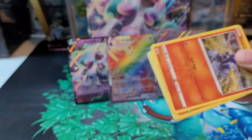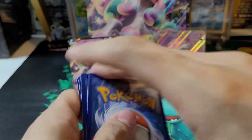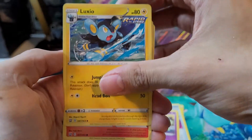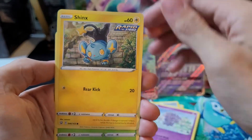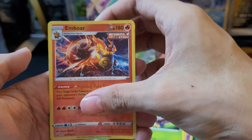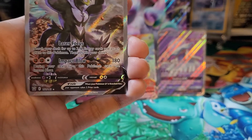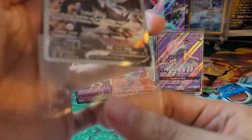On to the final pack. We have two ultra rares so far from four packs — not too bad. Here's the code card. We have a Fire-type energy, Escape Rope, Grumpig, Luxio, Sinistea, Rolycoly, Espurr, Blipbug, a reverse holo Emboar which is a rare, and a Single Strike Urshifu V full art alternate art — yes, alternate art! Great pull.